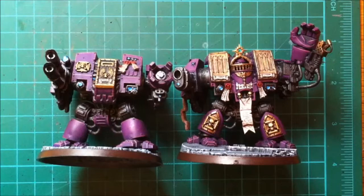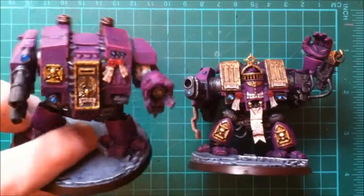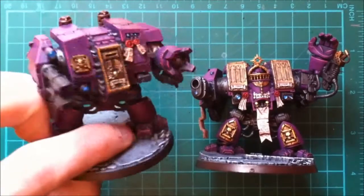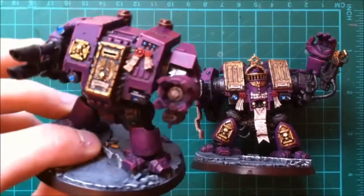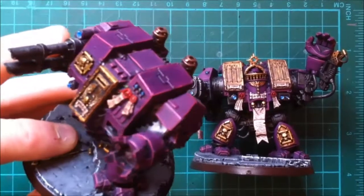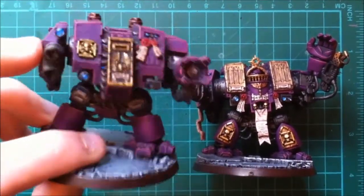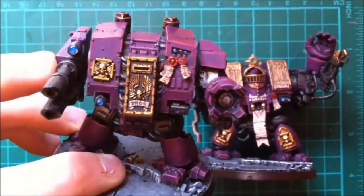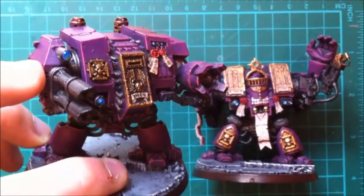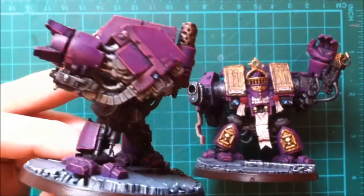I use a standard dreadnought and a venerable. The colour I use is an old GW purple — Leash Purple I think it's called. I didn't really want to use too much gold on it, but the armour has edge highlights in a pink — I think it might be Horror Pink — and I've done all the lenses and things like that. I'm pretty happy with how they came out. I had to do them pretty quick for a tournament, but aside from that they came out really well.